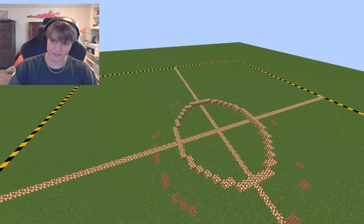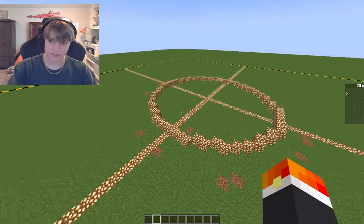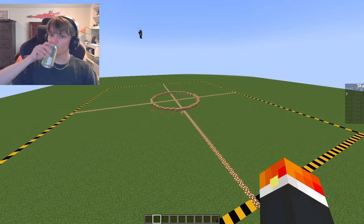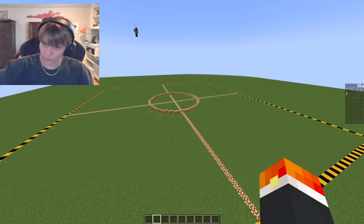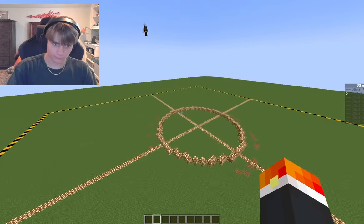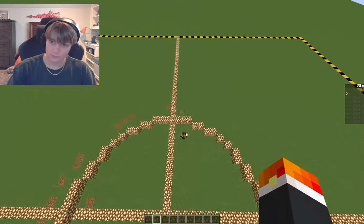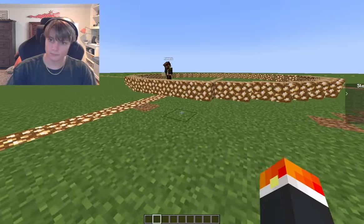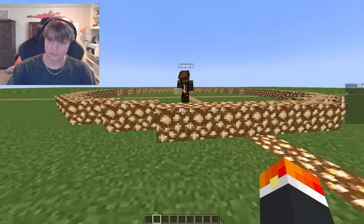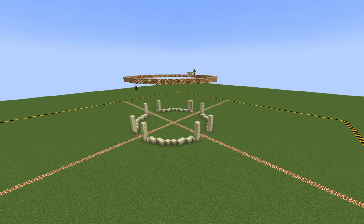Earth is actually my favorite element, which is why I wanted to do this base first — I just had the most ideas for it. I'm going to start with the center towers; it's going to have a dome on top and three different sections, but at the very bottom you can walk underneath it, so I'm thinking at minimum 30 blocks tall. For the color palette, I'm thinking we stick to a Ba Sing Se style — so sandstone and prismarine for that green and tan combo. After we got our palette situated, Kopeca and I started building the main center tower.